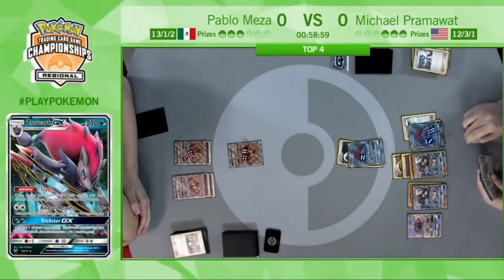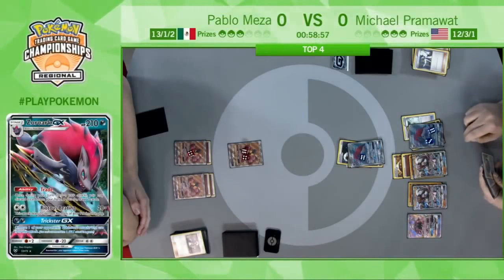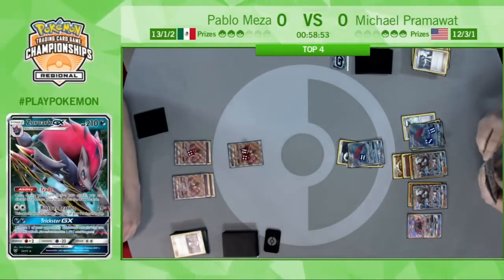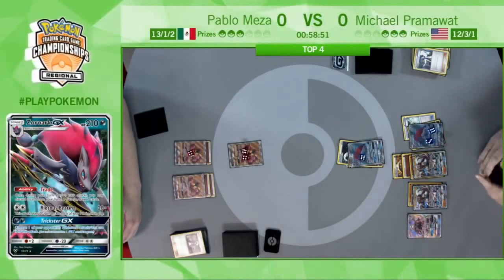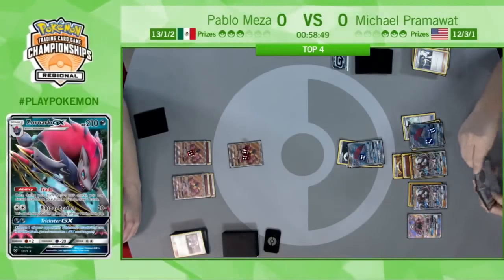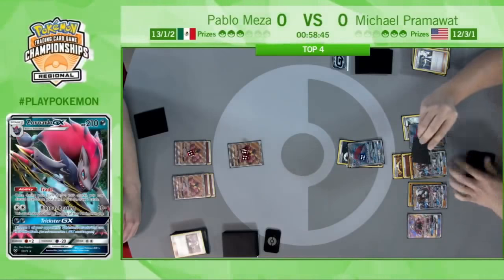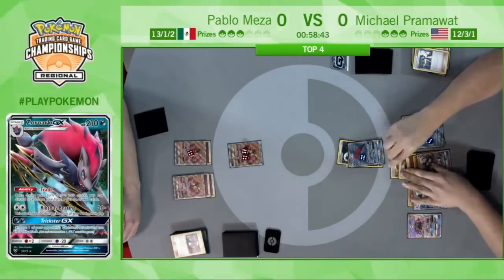The ability to have such a huge card advantage over your opponent, especially after taking out their draw power. This Pablo is just so far behind now — I'm not sure if he can actually crawl back into this game. It's going to be very difficult to orchestrate, if so.